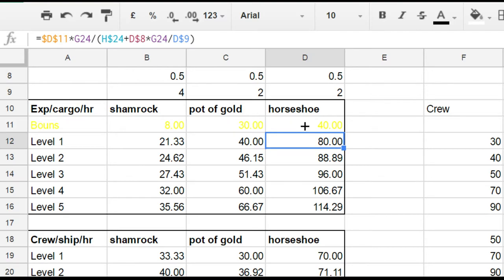Obviously if you cannot send your ships to horseshoe that's a problem, but if you can, you want to send it there. If you can't reach horseshoe, send to pots of gold. If you can't do pots of gold, send to shamrock. There's no reason to pick the lower two destinations if you can reach horseshoe, other than for achievements — and I'll get to that later.